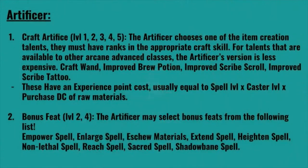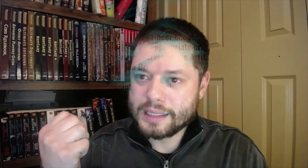As I'm fond of saying, it's the class abilities that make or break any advanced class, and it's no different for a prestige class. At 1st level for the Artificer, you get Craft Artifice — and this actually goes for 1st, 2nd, 3rd, 4th, and 5th level. The Artificer chooses one of the item creation talents; they must have ranks in the appropriate craft skill to take it. For talents available to other arcane classes, the Artificer's version is less expensive. The options are Craft Wand, Improved Brew Potion, Improved Scribe Scroll, and Improved Scribe Tattoo.